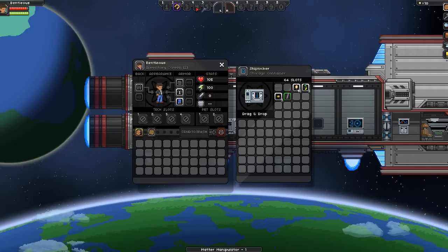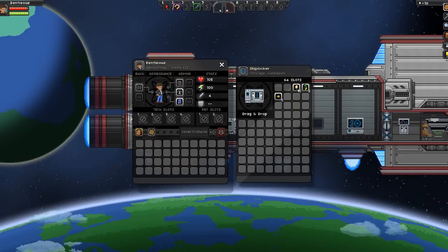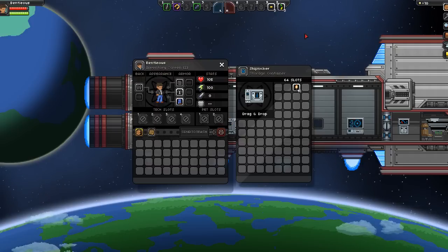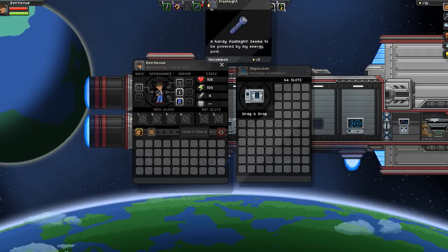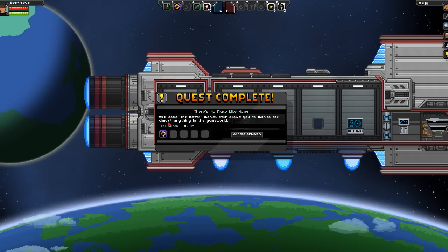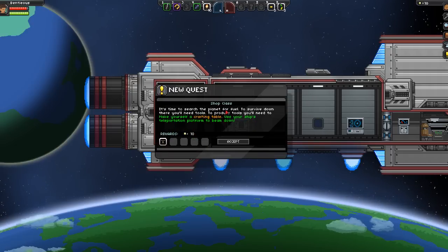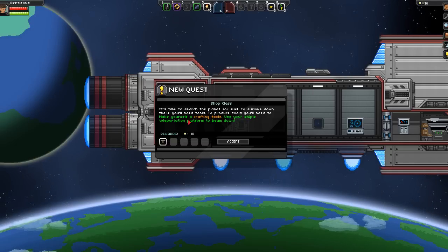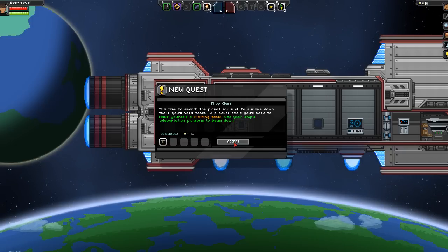Here we have our matter manipulator — pick that up, I'm going to put that in slot 2 for now. We got our flashlight — put that in slot 4. Hero sword — slot 1. Wheat seeds, corn seeds — I'll put those in the last few. Torches in slot 5. Quest complete! The matter manipulator allows you to manipulate almost anything in the game world. New quest: Shot Class. It's time to search the planet for fuel — to survive down there you'll need tools. To produce tools you'll need to make yourself a crafting table. Use your ship's teleportation platform to beam down.